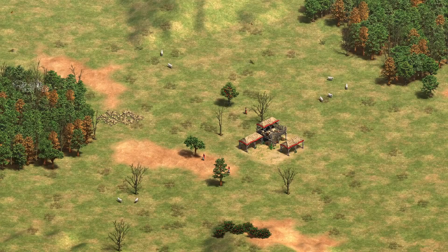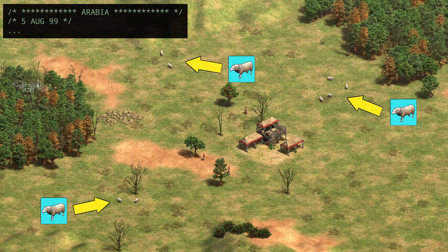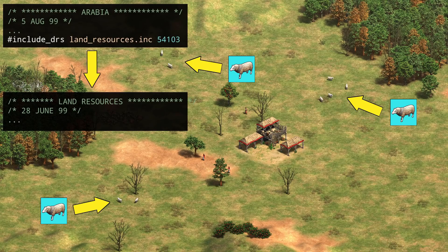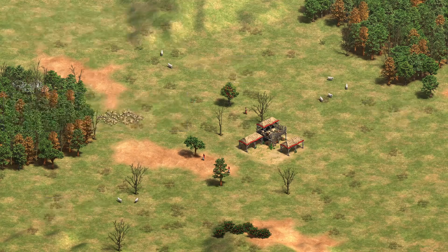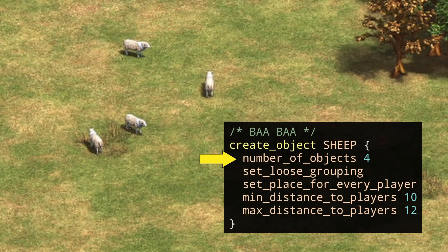First, we'll see how sheep locations were generated in the original Arabia random map script. On standard maps, we have a group of four sheep near our town center, then an extra two groups of two sheep further away. The original Arabia loads a land resources file used by most standard maps to generate the normal starting resources. Each object on the map is placed using a create object command, which controls the number of units placed, groups units together, determines the distance where units can go, and controls various other attributes.